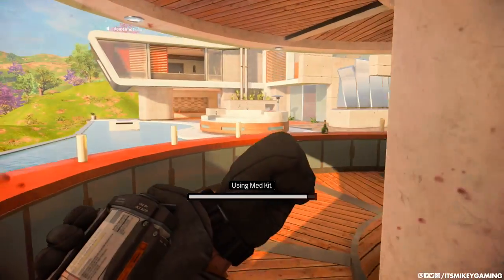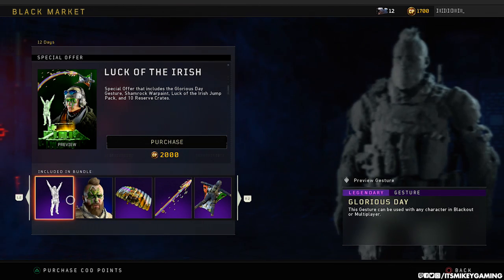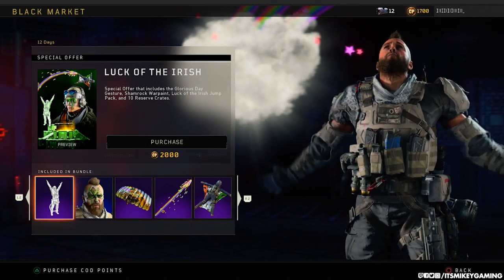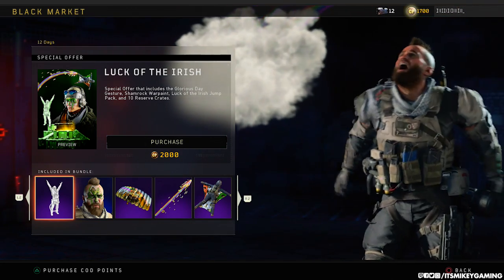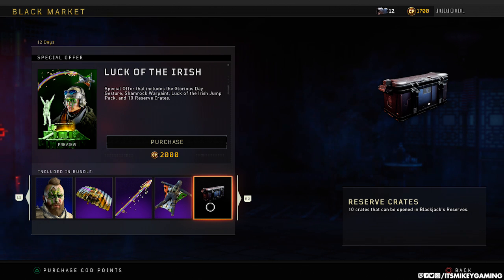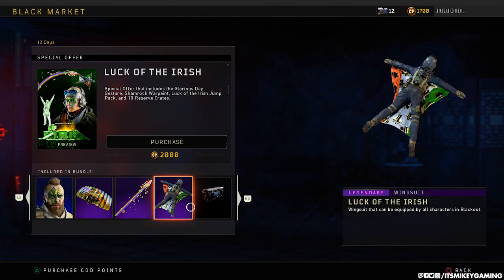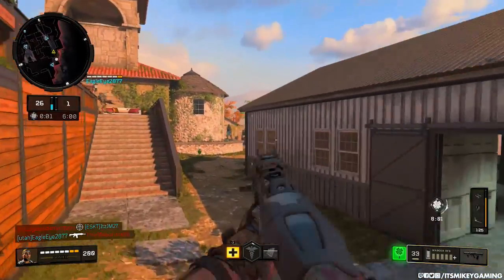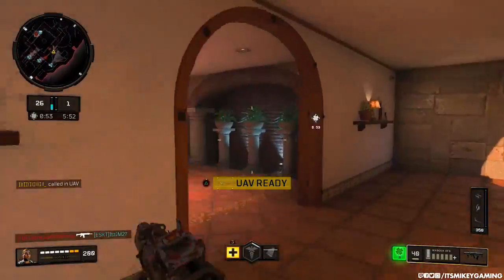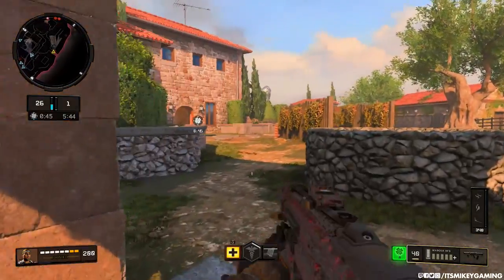Finally, there was a small controversy around the paid bundle. For $20 (2,000 COD Points) you get the Luck of the Irish special offer with emotes, cosmetics, and face paint. The issue was it wasn't called 'Luck of the Irish' at launch — it was called 'Shamrock and Awe,' the same name as the free event, which confused people into thinking it was free. They renamed it to clear up the confusion. Whether $20 is worth it depends on you — it's purely cosmetic and totally optional, but there's a lot of cool stuff in this update overall.